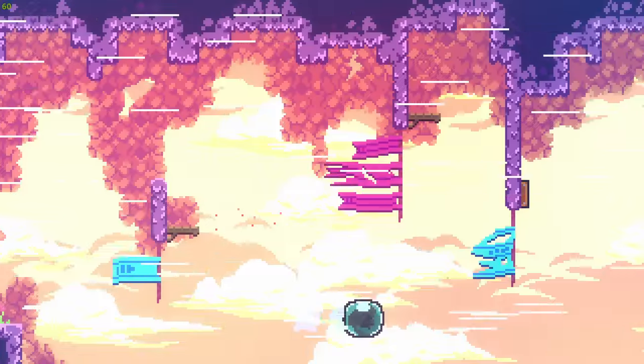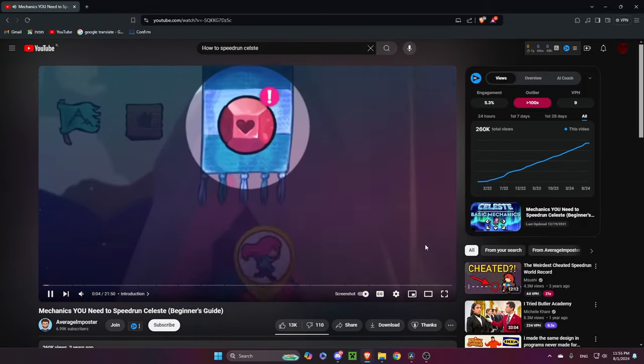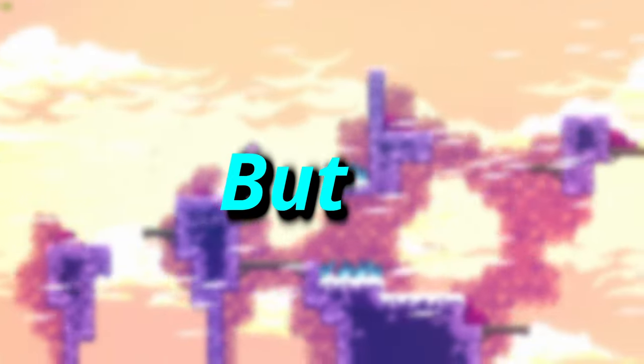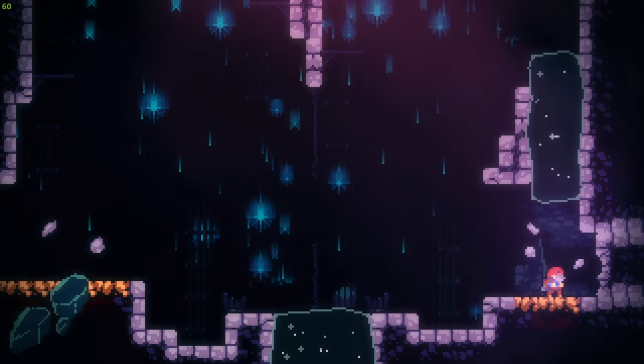After that, I understood I had some learning to do. So I opened YouTube and started searching. After watching a few YouTube videos, I decided that the most important thing right now is to learn how to hyperdash. You remember dashing? Well, hyperdashing is like dashing, but cooler. To hyperdash, you need to hold down, dash, and jump. It might sound easy, but it's not.